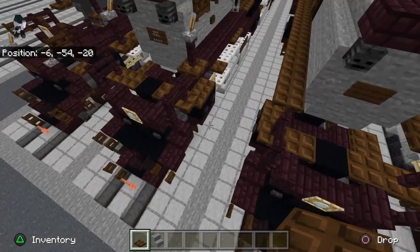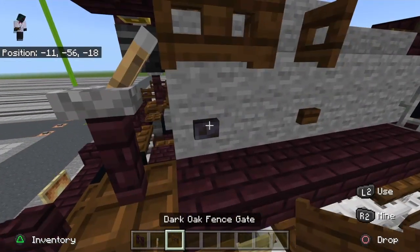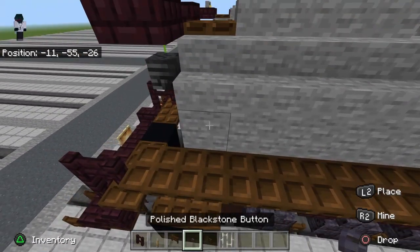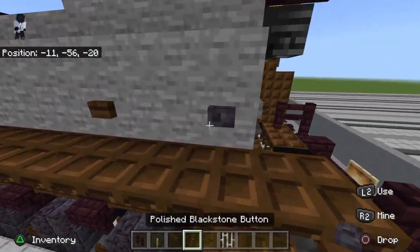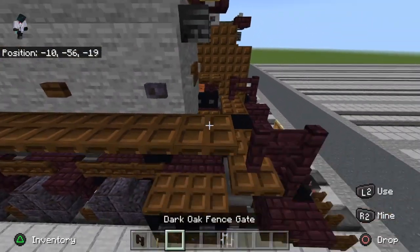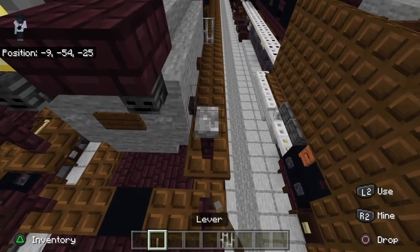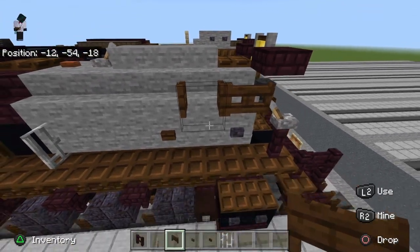Get out: a nether brick fence, a lever, a dark oak fence gate, a polished blackstone button, a dark oak button, and iron bars. Place iron bars there. Place polished blackstone button there; dark oak button goes a space away from that — this is the builder's plate, just a little indent. Take nether brick fences and place them on top of those trap doors. Put levers on these — if they're facing the wrong way, flip them. Place a dark oak fence gate there and another one open.